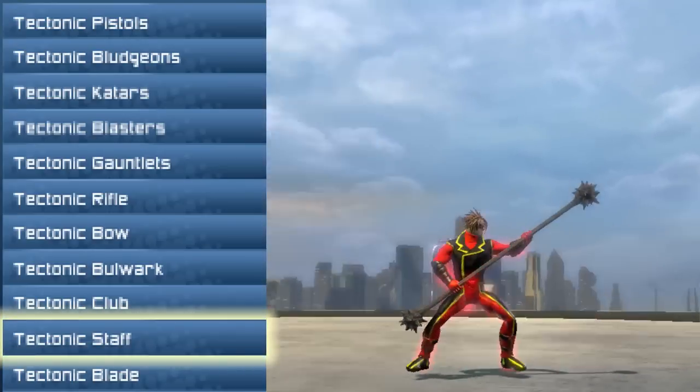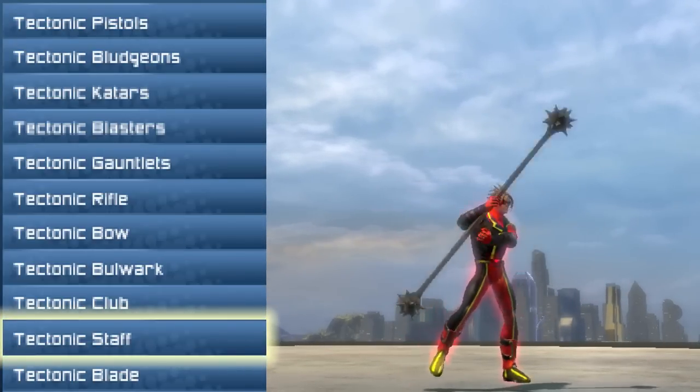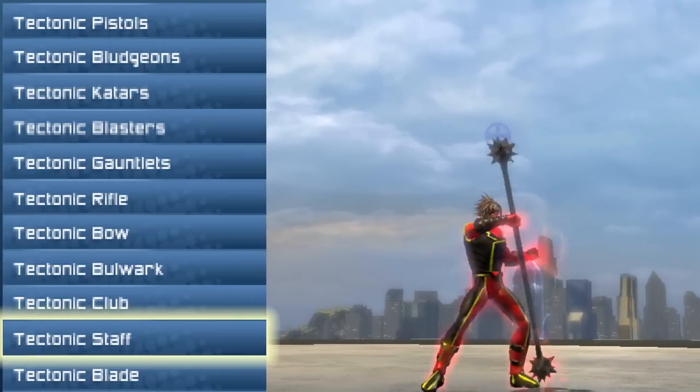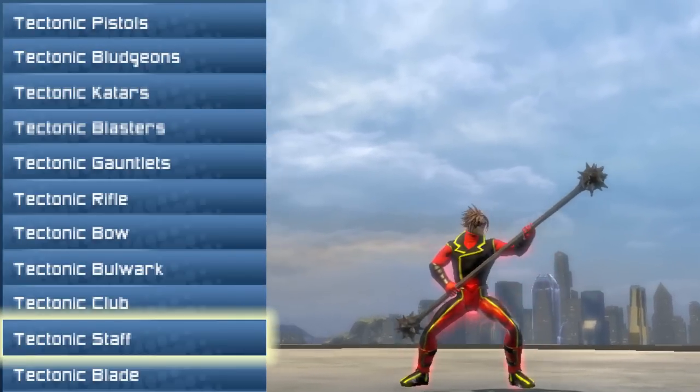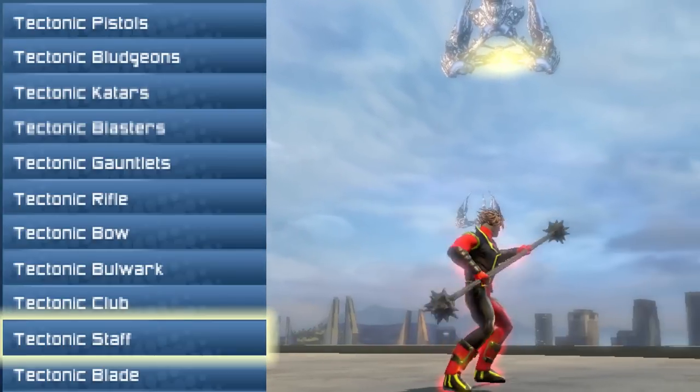Next is the Tectonic Staff. On the staff, you pretty much take the bludgeoners from dual wielding, put them together like you would in some animes and cartoons, and boom — you got them on both sides, so you can hit two people at the same time just with your staff.